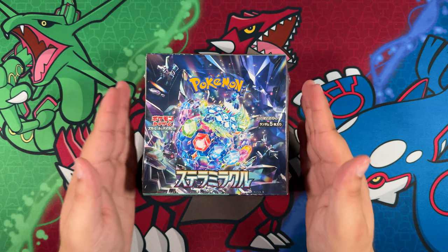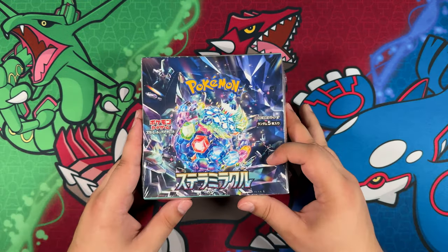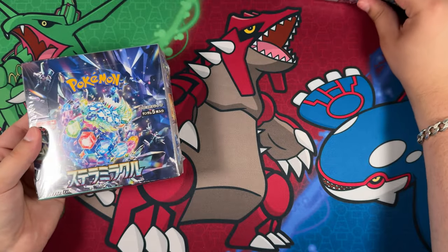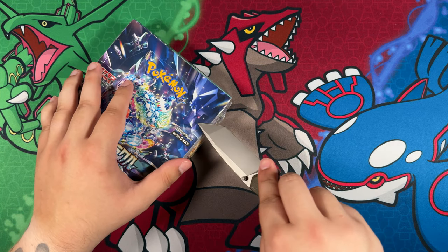How's it going everybody, Ben from Base Set Mew here and welcome back to the channel. In this video I'm going to be unboxing two booster boxes of the newly released Stella Miracle Japanese set. It's actually been a while since I've opened one on release day — a Japanese set. Last one might have actually been Shiny Treasure EX.